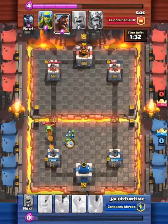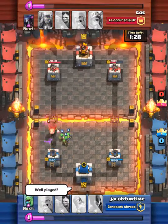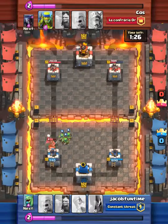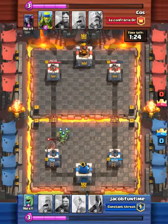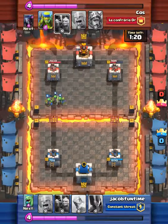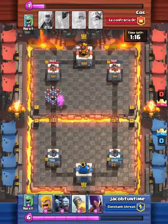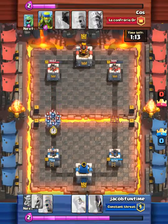Now he has his dragon on our tower, so I had to use my goblins. I said well played because he took off a whole bunch of points off of our tower. I'm just putting up elixir again. I wait for what he does, and then he does his minion horde, so I'm going to drop my minion horde.